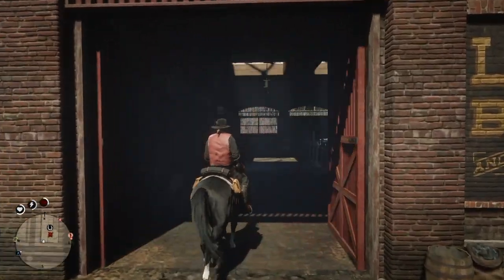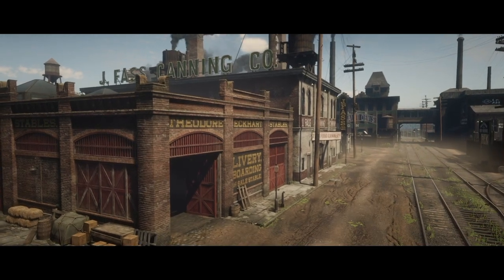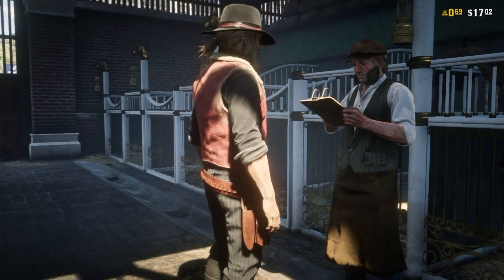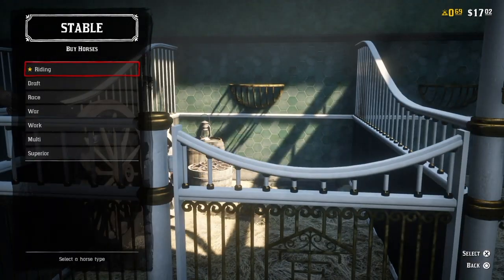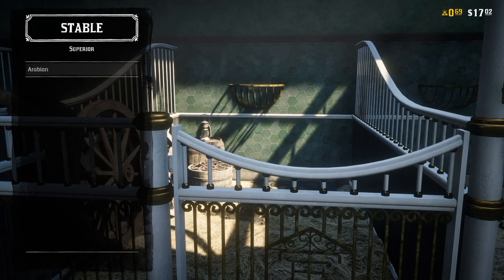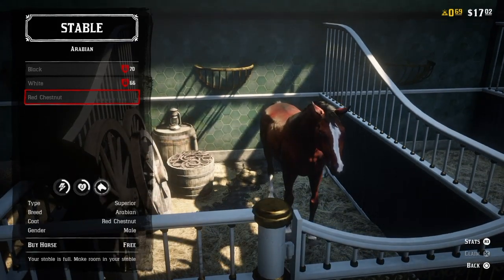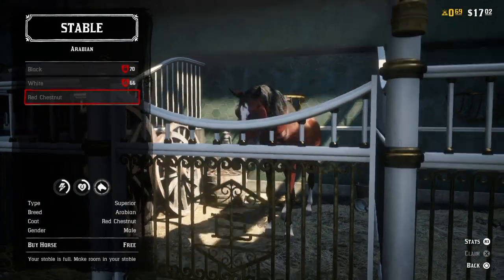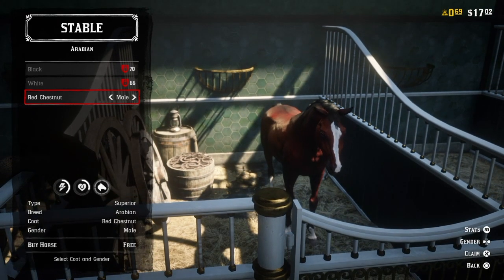Next we're going to be talking about the best horse in the game — in the single player game, which was the Arabian. Some people thought it was the Missouri Foxtrotter, everybody has their opinion, personally I thought it was the Foxtrotter as well. But you can actually get the Arabian horse for free, entirely for free, the minute you're able to get a horse. So the first mission you do in the intro, you get a free horse from Clive Davies — you can sell that horse or get another stable slot, and you can swap it out for the Arabian, which has amazing stats.